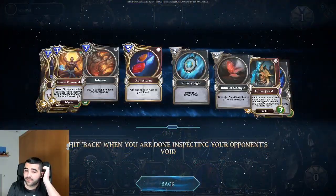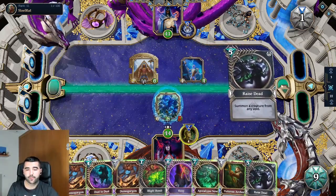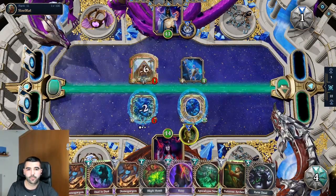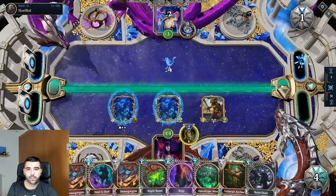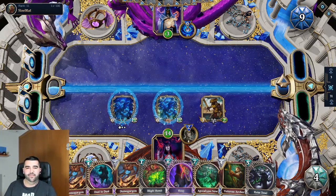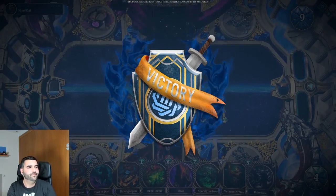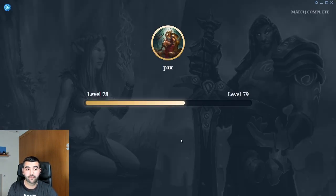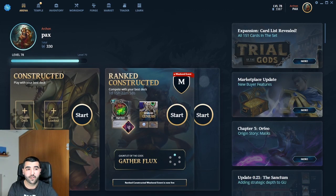He cannot kill everything — he doesn't have it. I'm gonna bring another one back, just to make him suffer. Do we want to do this? Boom. We cannot target face. I'm not gonna take anything. Good luck dealing with two Hydras — one's hard enough to deal with. The Apocalypse Now is actually pretty good because it deals with the Hydra.